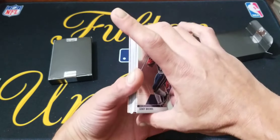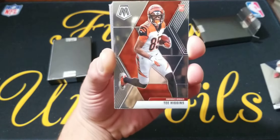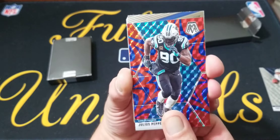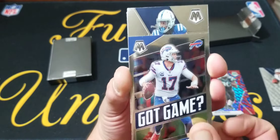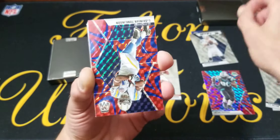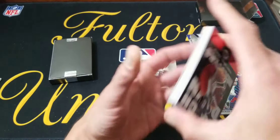We only missed one card, that's not too bad. Sony Michel will start us off, then T. Higgins. We got Julius Peppers — that'll be our first reactive blue. Here's what they look like. Josh Allen's got game. Box — T.Y. Hilton base, MVPs Peyton Manning. We got a LaDainian Tomlinson reactive blue, Touchdown Masters, Randy Moss.